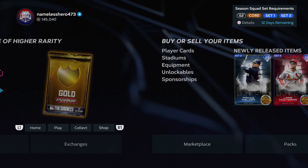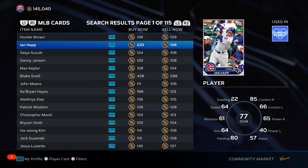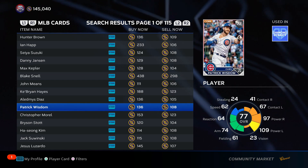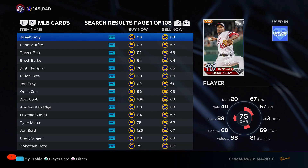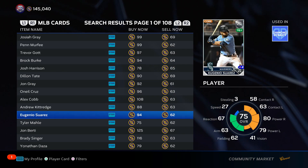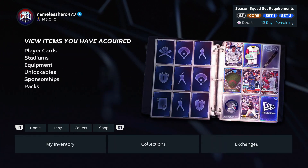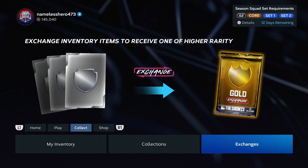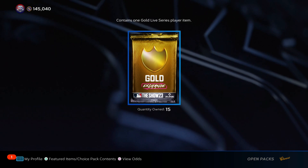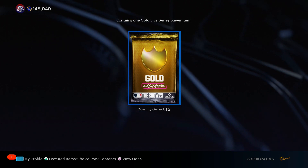The price of those 77 overalls works out to about 625 stubs to get these packs — six times roughly 104 stubs each. This also works with other overalls: if you use 75 overalls you need 10 of them, maybe 62 stubs each — 620 total, not that much different. You're paying about 625 stubs per pack. You want to do this in super high quantity — ideally around 100 gold exchange packs — because then you make a bunch of profit.